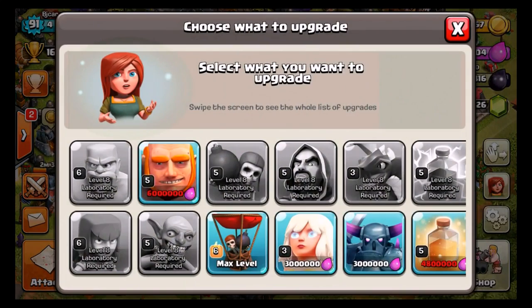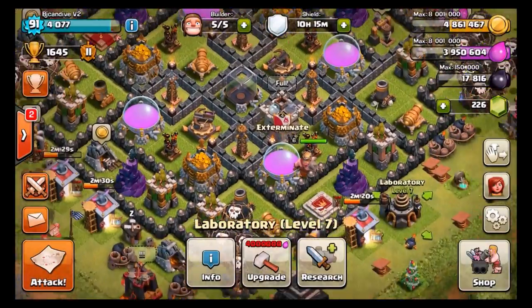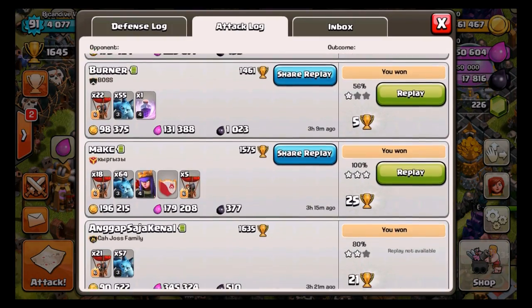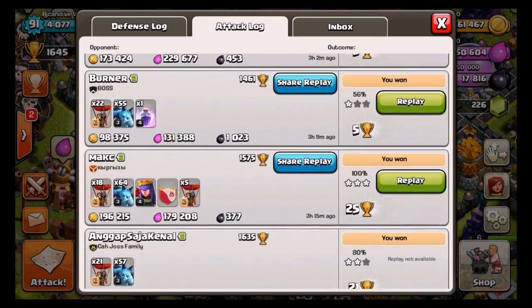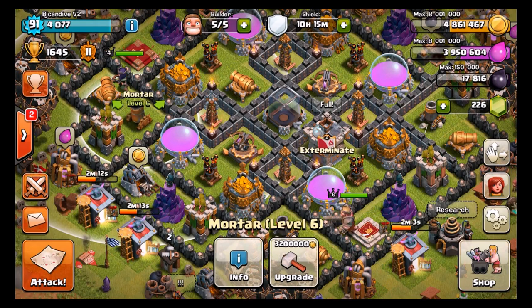For this episode, I decided to go ahead and upgrade my Rage Spell, getting it up to Level 4. I also wanted to go ahead and upgrade this Mortar, getting it up to Level 7. Here's some of the attacks I did earlier — we got some really good ones. This is after the attack you guys saw, so I'm going to do a couple more. We're going to get to that 5.2 million gold mark, and then we will go ahead and move on from this episode.